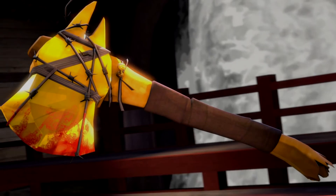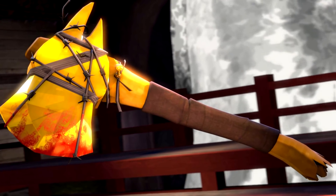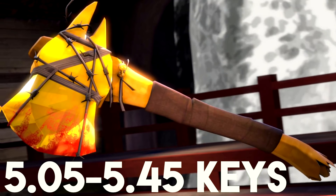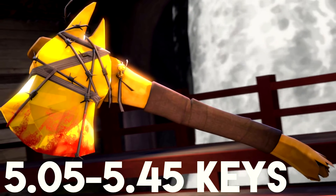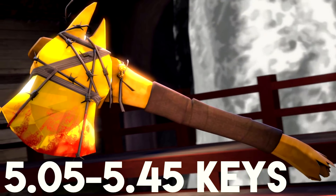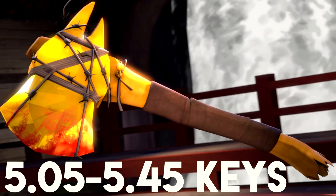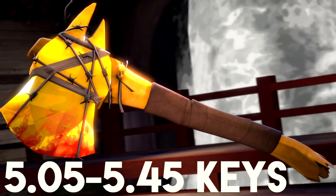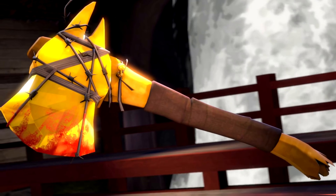Finally at number one we have the Australium Axtinguisher. Again, no surprise — but the range is ridiculous at 5.05 to 5.45 keys. It's lost around 1.3 keys in value. It's still not a great weapon; it used to be really good a few years ago but got nerfed, killing the price and making the weapon pretty much awful. I don't know many Pyro mains who still use it. I still use it because I didn't really find any other weapon I wanted more, except maybe the Powerjack — but that got ruined too. Either way, the Axtinguisher is not as good as it used to be, but if you have five keys and want an Australium to say you've got one, you can probably find an Axtinguisher for that.